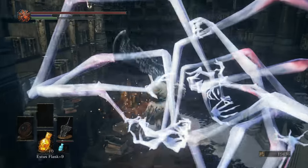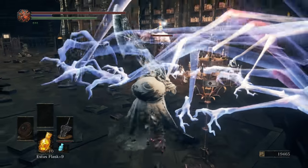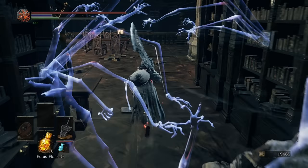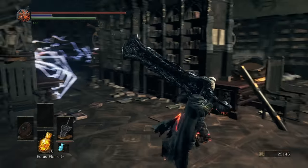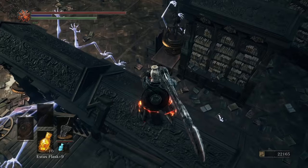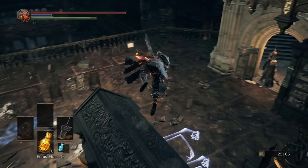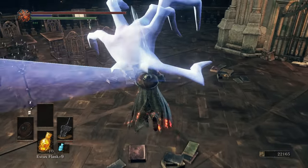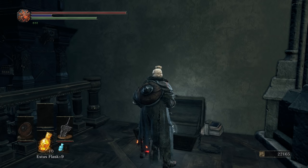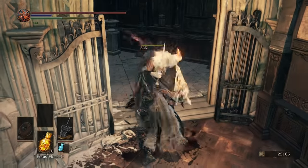As you can see, tons and tons of hands here. We're going to grab the soul. This thing has no purpose except for giving you a nice view. Over here should be a chest with some scales in it for us. Yep, got those. We'll take out this guy.